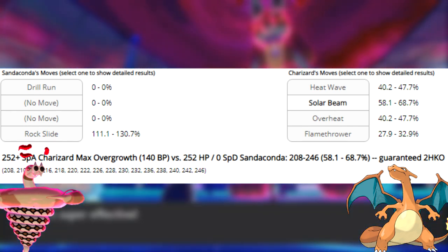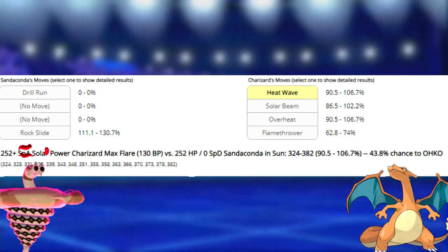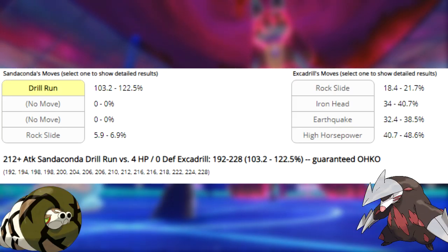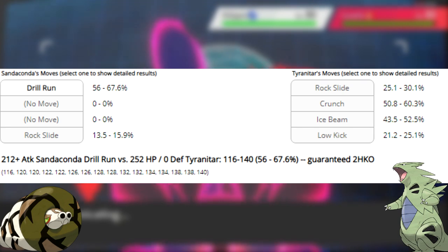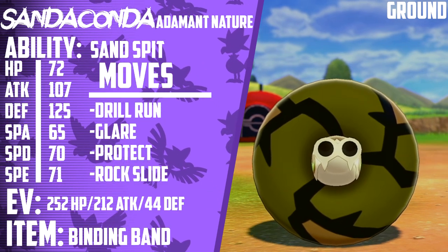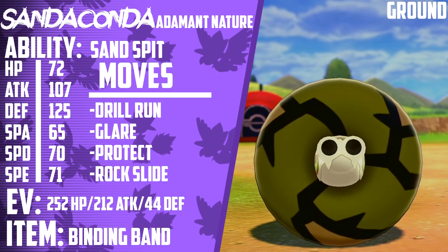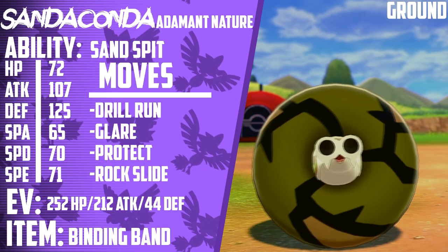Dynamax Charizard also gets one-hit KO'd by Max Rockfall, though Sandaconda is significantly slower so it'll be forced to take a hit first. Modest max Special Attack Charizard does 68% maximum to Gigantamax Sandaconda with Max Overgrowth off Solar Beam; however, if powered up by Solar Power, Sandaconda has an 81.5% chance to live Max Overgrowth and a 56.2% chance to live Max Flare. If Charizard is Timid max Special Attack, Sandaconda will always survive these hits even with Solar Power. When not Dynamaxed, Sandaconda deals significant damage to sand teams with Drill Run — it one-shots Excadrill and two-shots max HP Tyranitar. Glare has excellent speed control as it's 100% accurate and can even paralyze Ground types, and because Perish Song determines who gets KO'd first by speed, paralyzing your own teammate before Perish Song concludes guarantees they drop last. Rock Slide hits pesky Flying types like Braviary and can even one-shot Charizard, and under Trick Room or paired with Glare can cause devastating flinches.